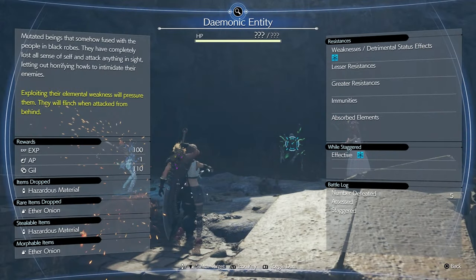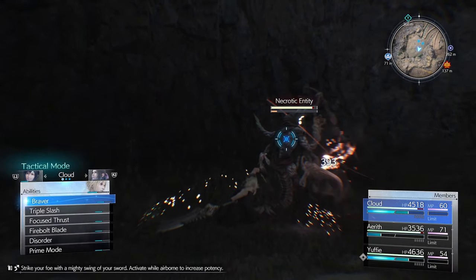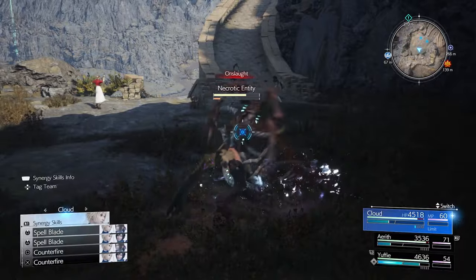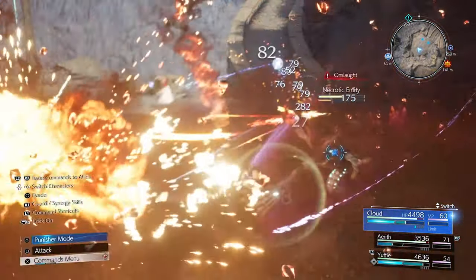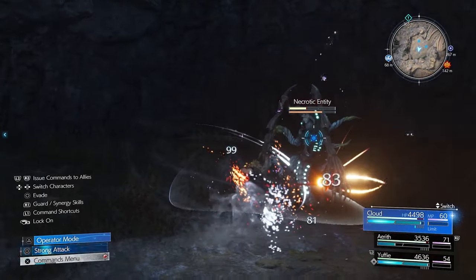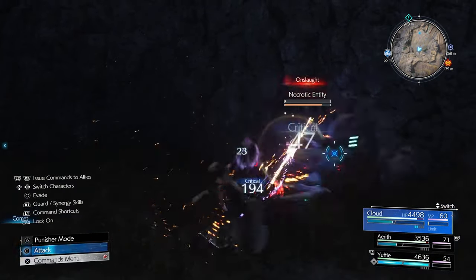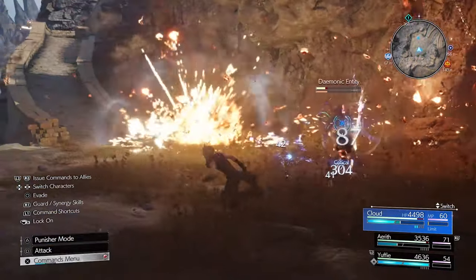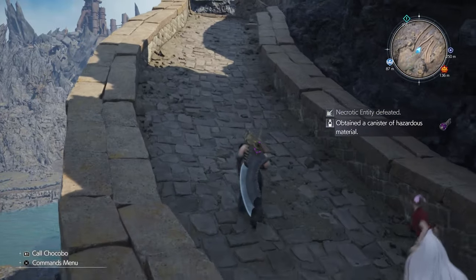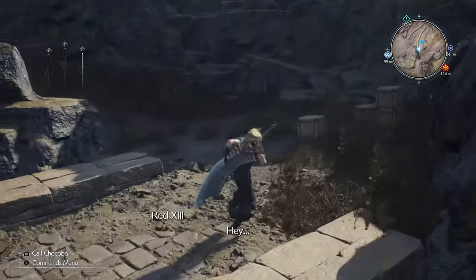Whoa, we got these guys now — they're all here! Bro is just looking at a wall, flabbergasted. There we go, we dodge that. I love Disorder into Braver — they literally made a fighting game combo for Cloud. So instead of pushing them, we're just going up and fighting. I appreciate that change of pace.